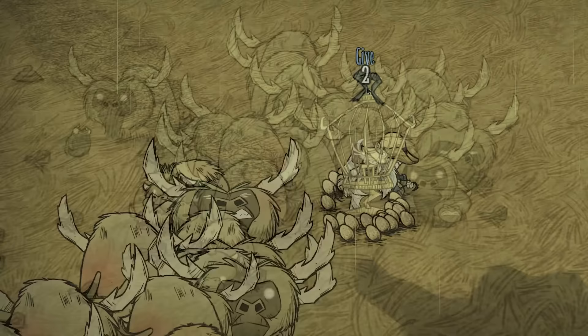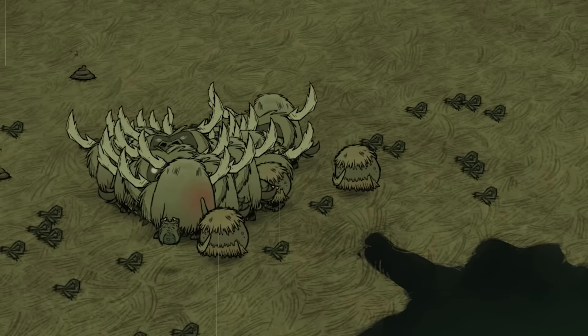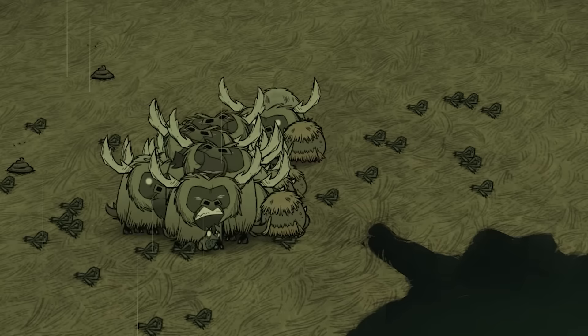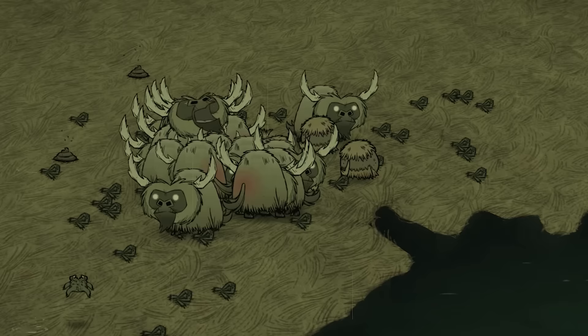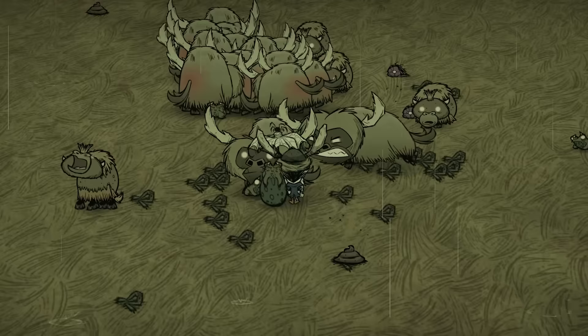The key to a successful frog rain is getting the frogs to aggro onto another mob that will kill a good amount of frogs before dying. My personal choice for this task is beefalo, which will be in heat in this season and immediately aggro onto most mobs. Most healthy-sized herds will have no trouble mowing through a horde of frogs, but if you notice that too many beefalo start to die, just run away to despawn the frogs. Once the rain is over, throw on a beefalo hat and run back in to collect the loot.